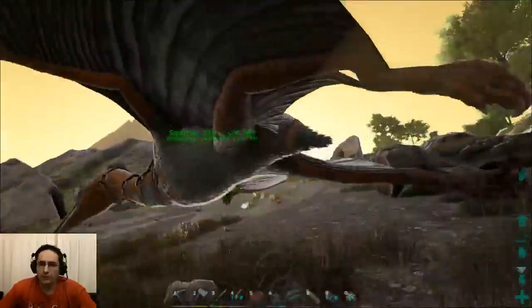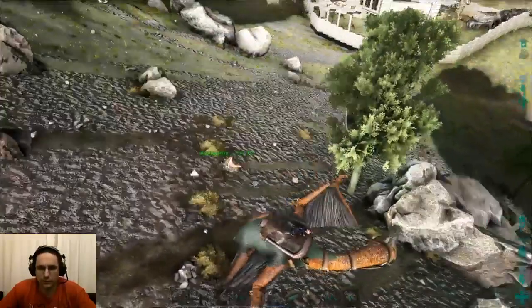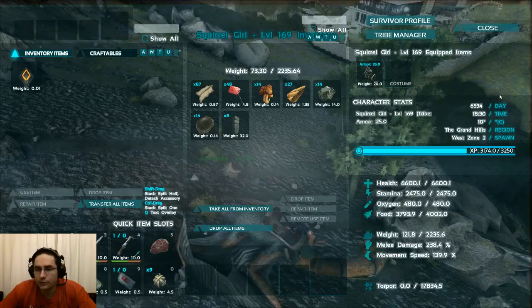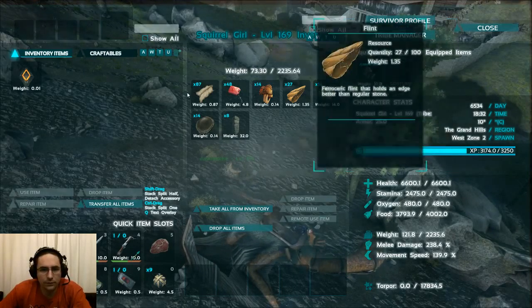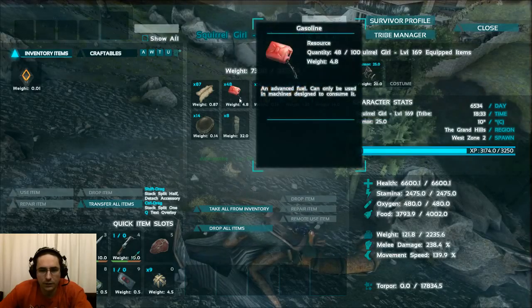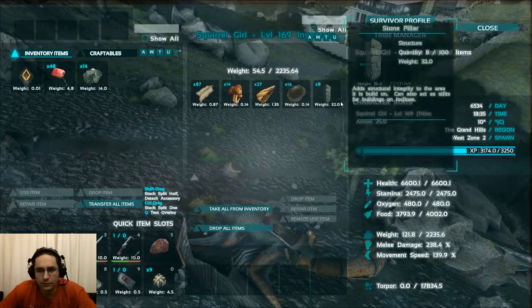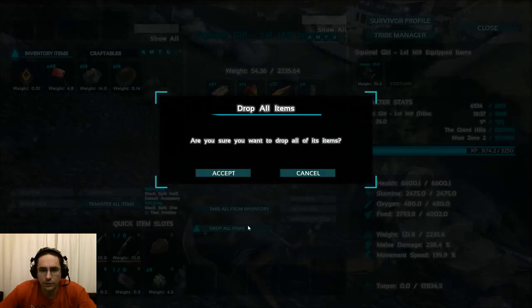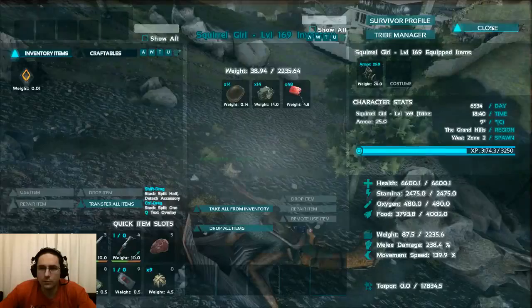Alright, we also have our Weight Quetzal here. Let's take a look — so we've got 2235 weight, some metal, flint, and some other items on here. Let's go ahead and keep some of these things; I think I can get rid of the rest. We're going to drop all the items I don't care for, and then transfer the keepers back over to the bird.